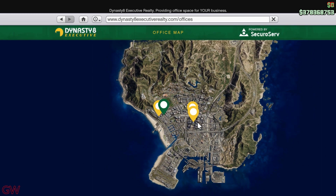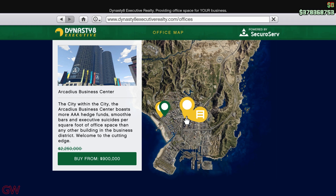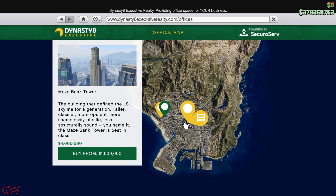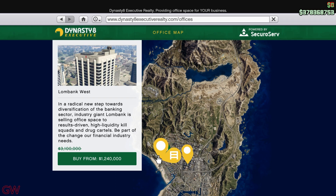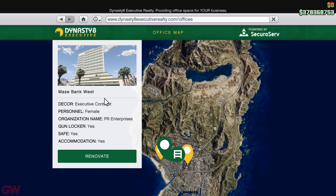Moving on to the property discounts, we have a 60% discount going on all CEO offices. A $4 million CEO office is offered for just $1.6 million. So if you take the cheapest one — the Maze Bank West office, which costs just $1 million — you'll be able to get it for just $400,000. That is one of the best deals you can get in GTA Online.